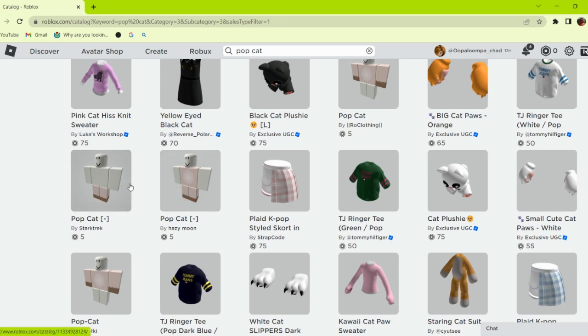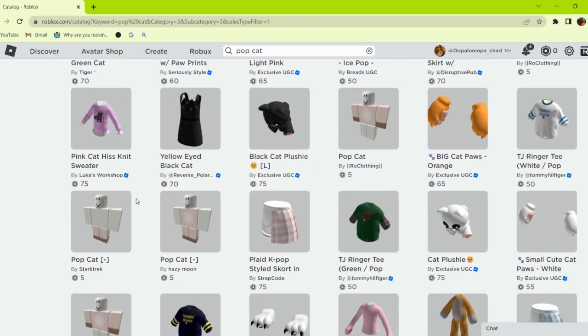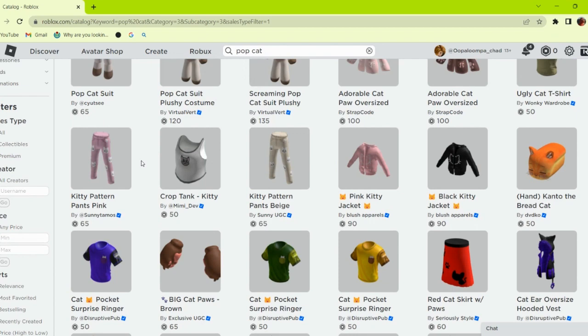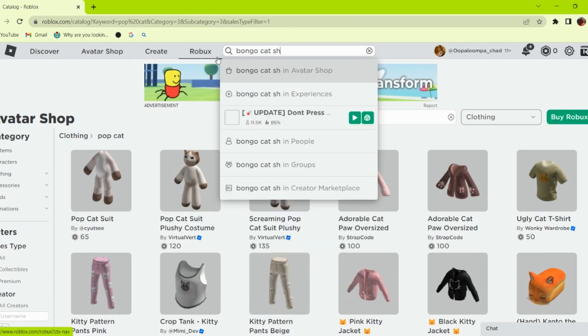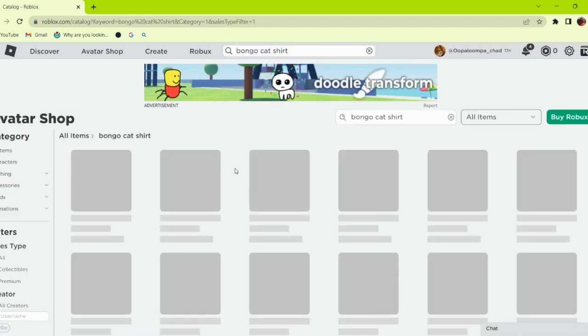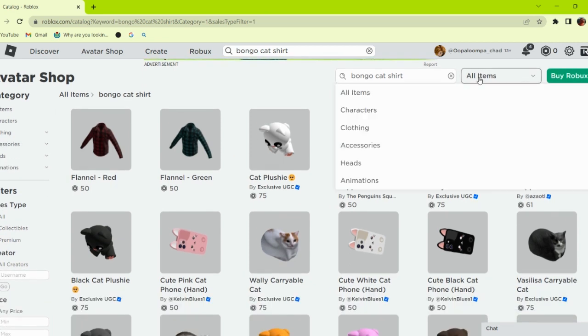Scroll down until you find these. Type Bongo Cat Shirt and select Clothing.